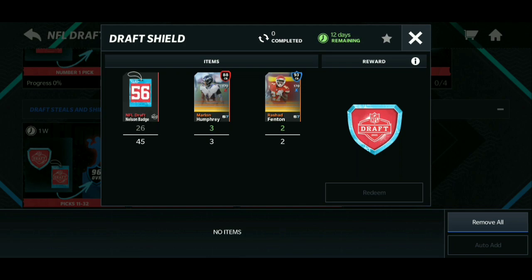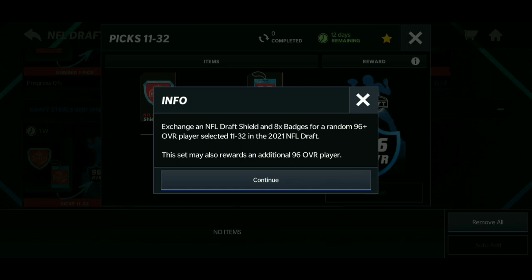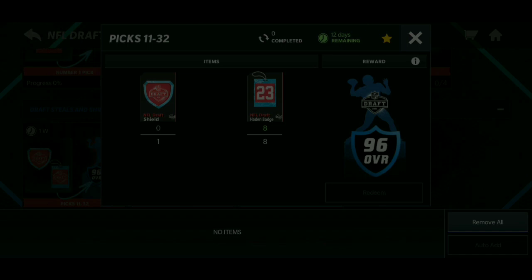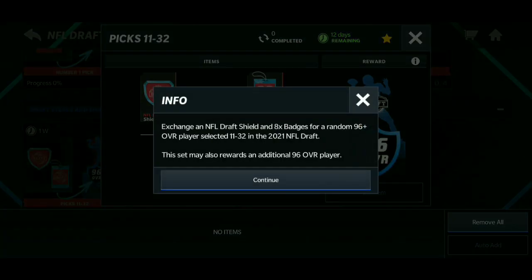You need program stamina to get badges, so that's why I don't have that many yet. But I'm pretty sure later on in the day I'll be able to claim my 96. One thing that is negative about this — if you click on the rewards — exchange an NFL Draft Shield and 8 badges for a random 96 plus overall player selected 11 through 32 in the 2021 NFL Draft. That's kind of negative because what if someone wanted to pick a specific player from their team? You can't, because it's randomized. The draft stuff finishes this Wednesday or so, so you have a couple days to grind for a couple of these 96s.